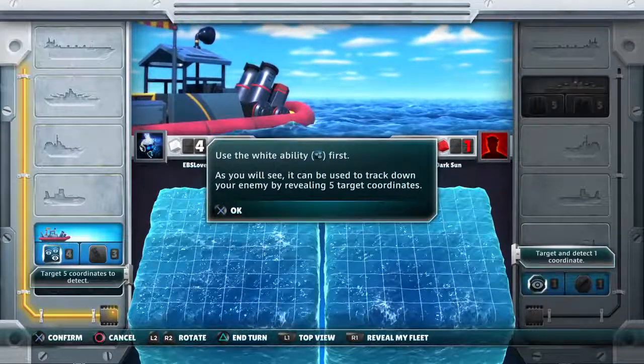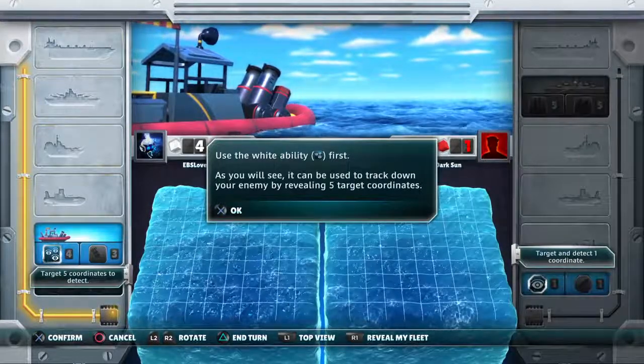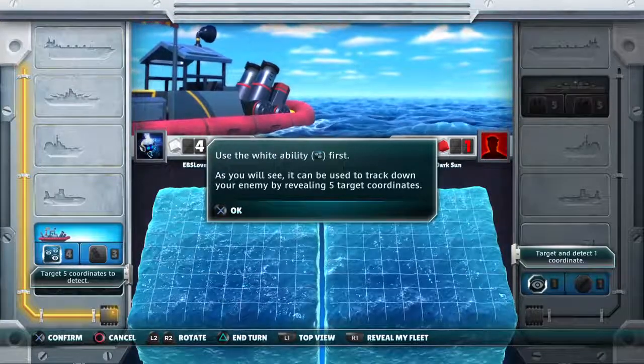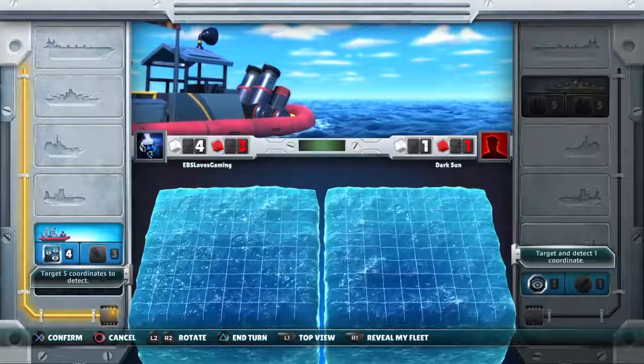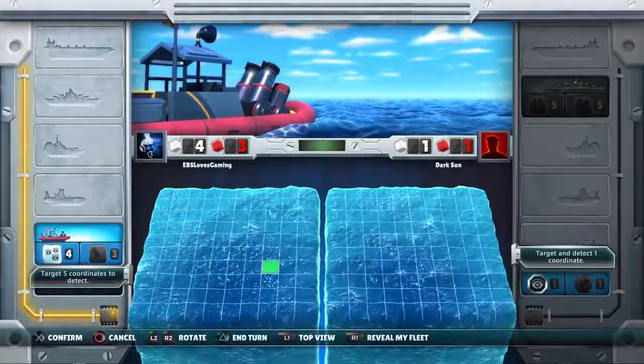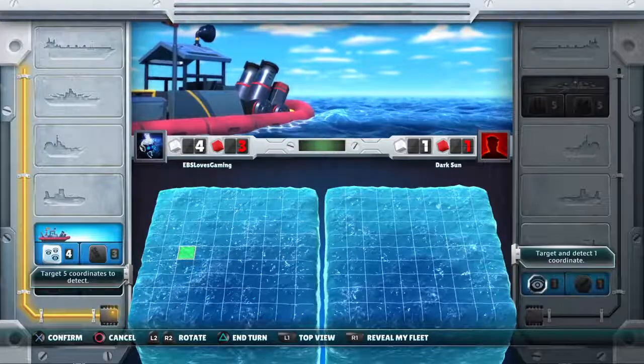Use the white ability first. As you will see, it can be used to track down your enemy by revealing five target coordinates. I'm going to have to guesstimate it then. Let's try right here.